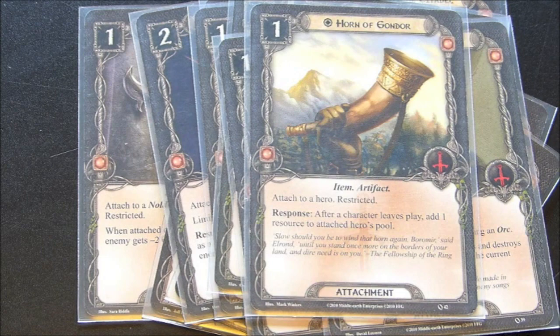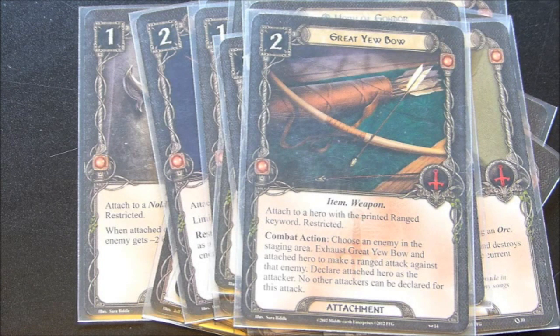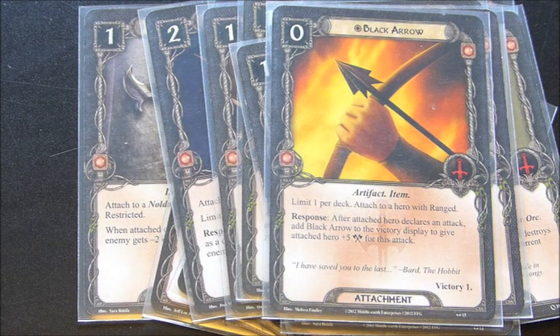I have three more one-ofs for attachments. The Great Yew Bow — if I was to remove any card from this deck it would probably be this one, but it can come in handy for attacking the staging area in certain quests where enemies are stuck there. I also have Rivendell Bow, just because it allows a plus one attack and can be nice to use on my partner's heroes to give them some ranged ability. And finally, one copy of the Black Arrow — excellent for taking out boss enemies. After the attached hero declares an attack, send Black Arrow to the victory display to give the attached hero plus five attack for that attack, and it also grants one victory point.